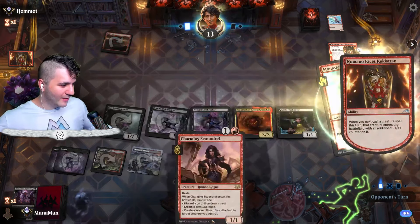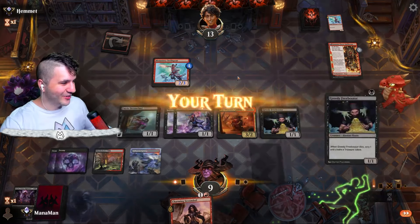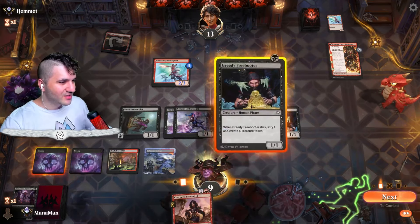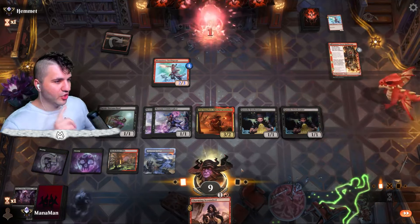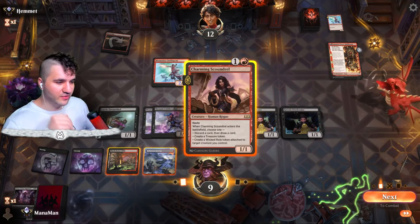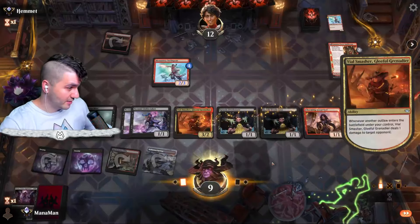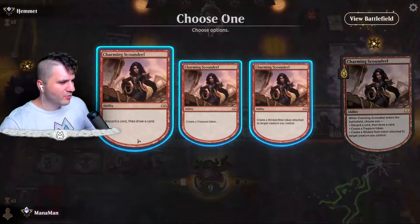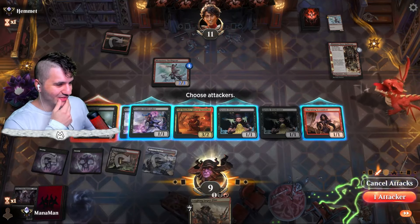My nice outlaw team — Greedy Freebooter, a Pirate, a Mercenary, a Warlock, and we have a Rogue in hand, so we almost have the full set. With the Charming Scoundrel you want to discard a card and draw a card — it's essentially just a plus one because I don't have a hand anymore. Draw a card, discard a card — probably the best thing here. We got a Laughing Jasper Flint — you gotta love that!